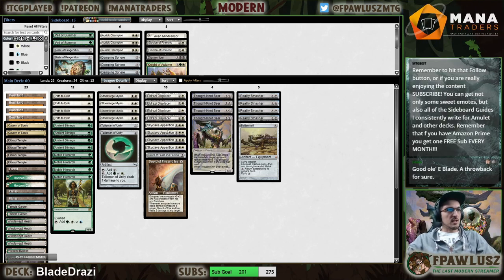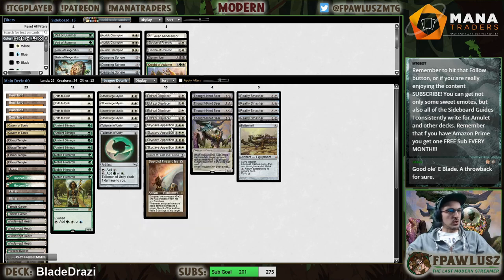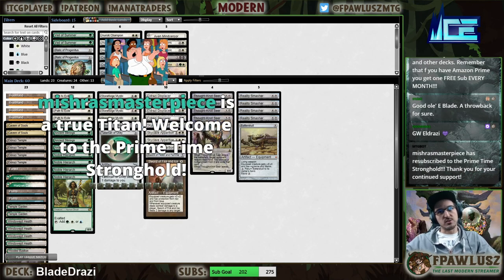So the key thing here is the printing of Skycliff Operation. This is a card that is ridiculously powerful — probably the best white card printed in the past ten years or something like that.